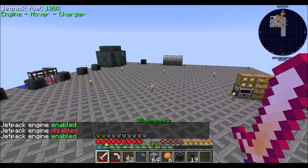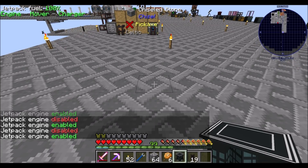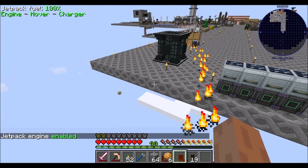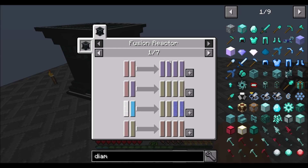I want to do nuclear fusion today if I can. So to set this up, first off we have to pop this dude down. Look at that thing — it's a big block. That is cool. And there's this really complicated-looking UI, but if we click in the middle here we can see the recipes.